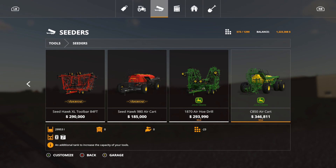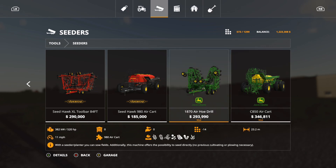Welcome back. Here we are with the first mods for today — the big ones everybody's been waiting for. This is the John Deere 1870 air hoe drill. The air hoe drill is $293,990, 23.2 working meters, 14 slots. It does require 520 horsepower, so you probably need something very powerful — I'm not even sure if the base game tractors go that high. There are no options for this one.